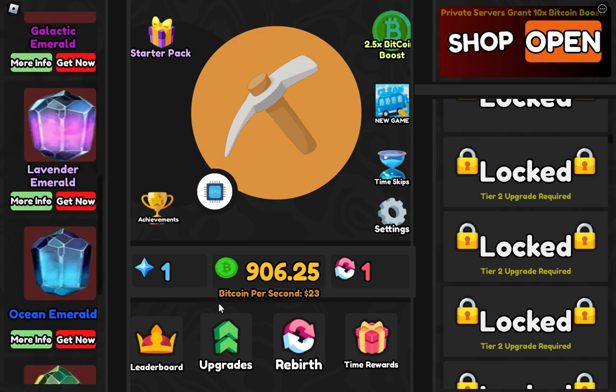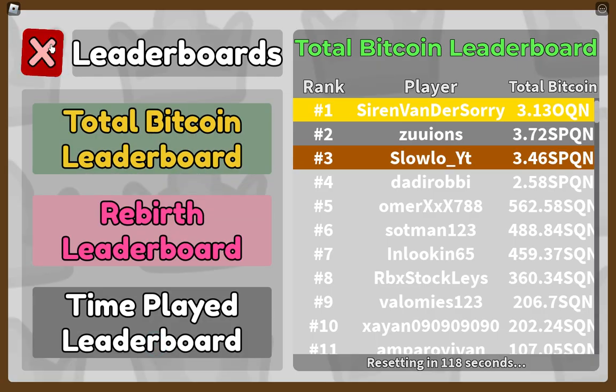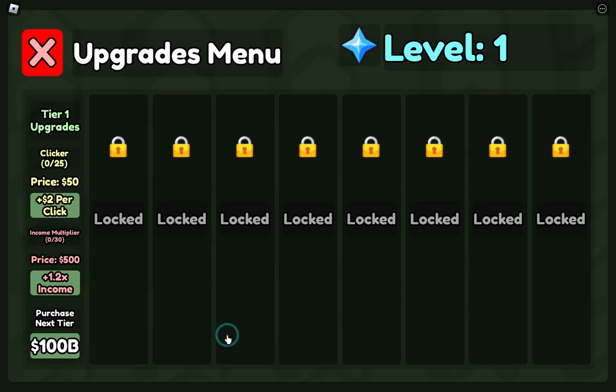Here you can check the leaderboard, and here are upgrades. This is the upgrades section — clicker upgrade, price 50. I want to unlock that so we can click faster. Here you can see the income multiplier.